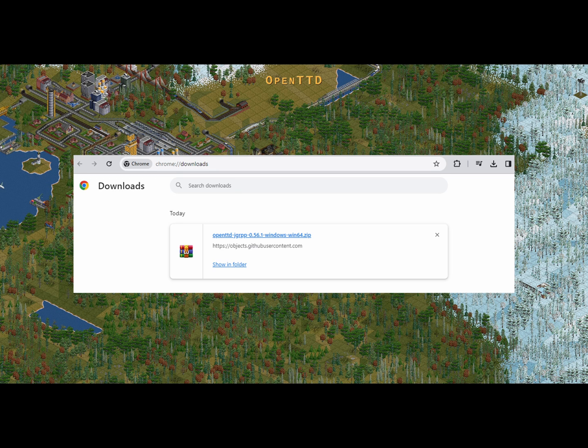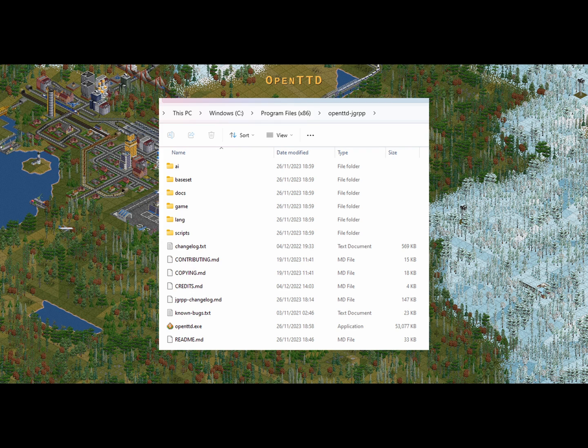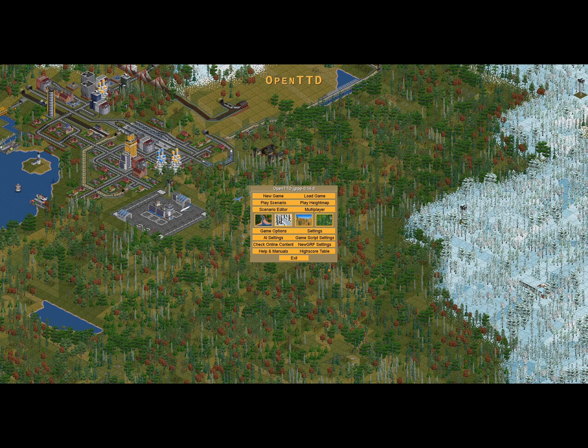What I've done is unpacked that zip file into C:\Program Files on Windows. In there you'll see an OpenTTD.exe file. Just right-click on that and create a shortcut, and paste it onto your desktop if you want. That's the executable you want to run to open up OpenTTD with the JGR patchpack version. So it's reasonably straightforward: go to the GitHub website, download the release package relevant for your machine, unzip it into a folder of your choice — which needs to be separate to your other OpenTTD installations — and then use the OpenTTD.exe file in that folder.